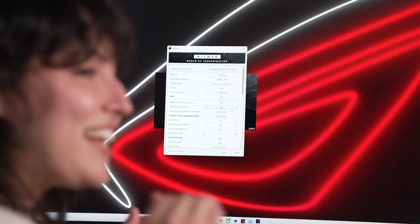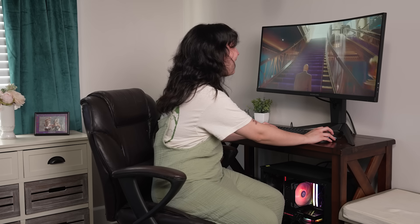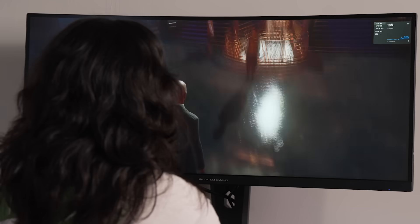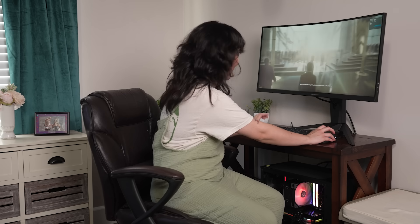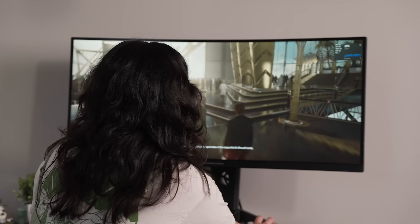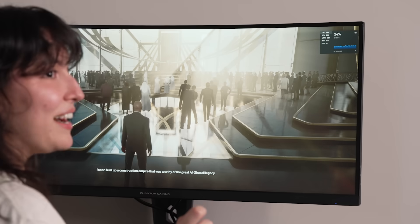I put everything at the highest setting — high, ultra across the board. I can actually use my PC to its full potential. The limitations are gone. Did you see how fast this all loaded? You can actually see shadows and reflections for once. It's not tearing, even with all of these individual characters in here. And I'm only using 24% of my CPU right now — this is everything that I wanted.